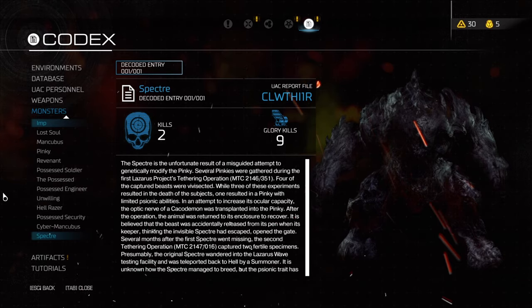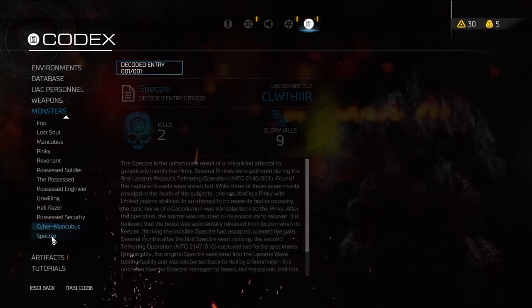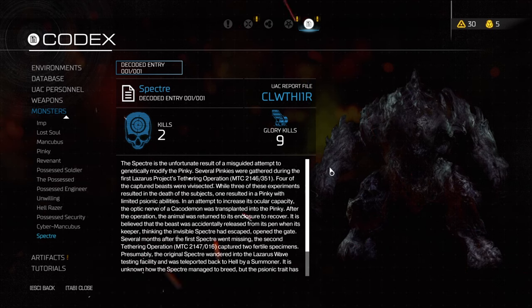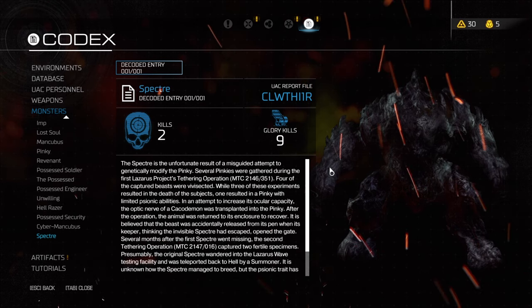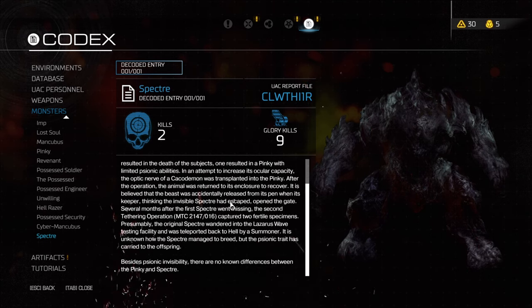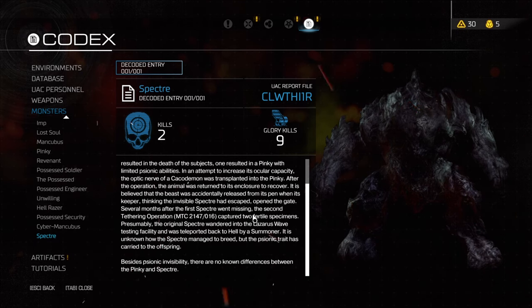Genetically modify the pinky. Several pinkies were gathered during the first Lazarus Project's tethering operation. Four of the captured beasts were vivisected. Three of these experiments resulted in the death of the subjects. One resulted in a pinky with limited psionic abilities — after it increased its ocular capacity, the optic nerve of the cacodemon was transplanted into the pinky. After the operation, the animal was returned to its enclosure to recover. It was believed that the beast was accidentally released from its pen when its keeper, thinking the invisible spectre had escaped, opened the gate. Several months after the first spectre went missing, the second tethering operation captured two fertile specimens. Presumably, the original spectre went wandering into the Lazarus Wave testing facility and was teleported back to hell by a summoner. It is unknown how the spectre managed to breed, but the psionic trait has carried to the offspring. Besides psionic invisibility, there are no known differences between the pinky and the spectre.